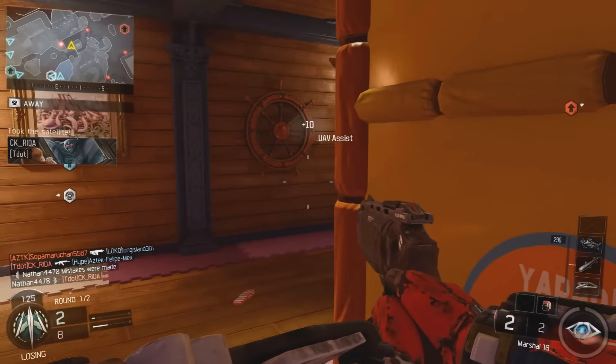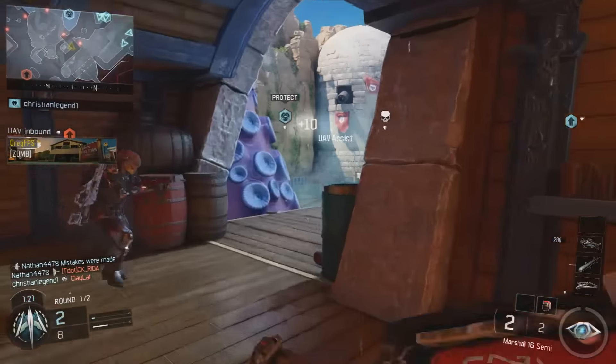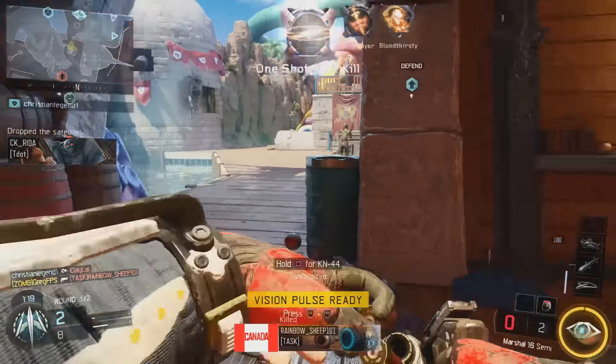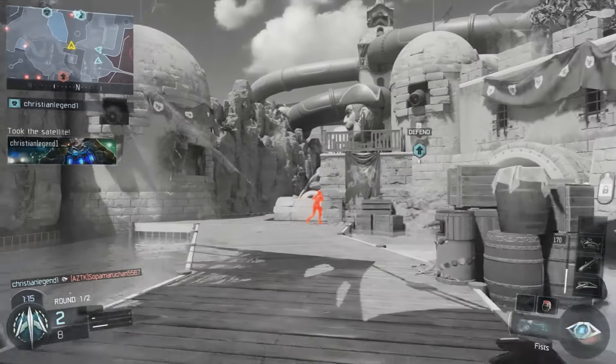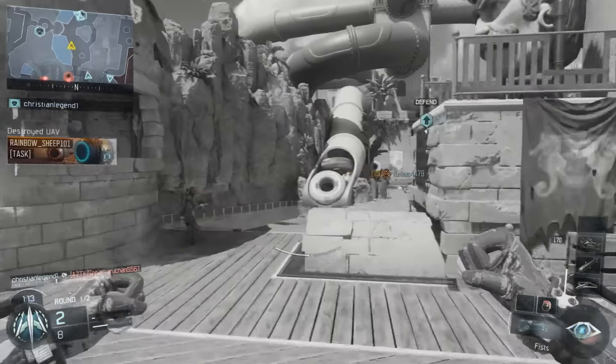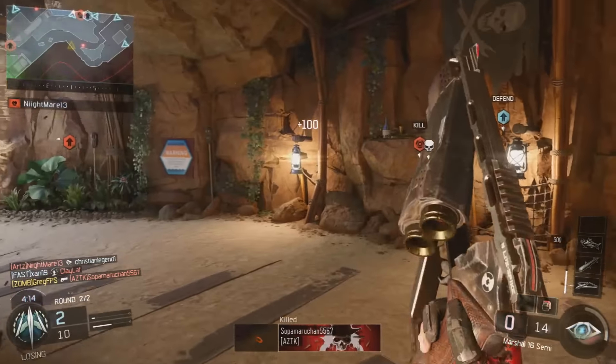Now, the cool thing is there are actually some awesome attachments for it. Not only can you get the reflex and elo sight, but you can also get quickdraw, suppressor, laser sight, fast mags, long barrel, and dual wield like the other pistols. So it acts just like a normal pistol in Call of Duty Black Ops 3.